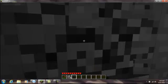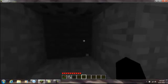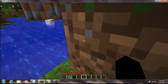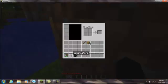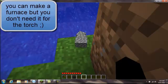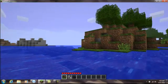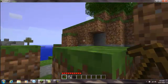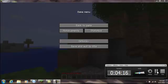The torches literally just help you see. So what you want to do is mine some cobblestone with your wooden pickaxe, and then try to head back to your crafting table, or just make another crafting table.